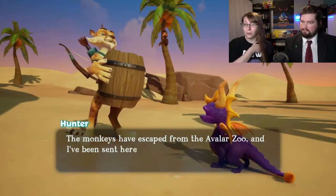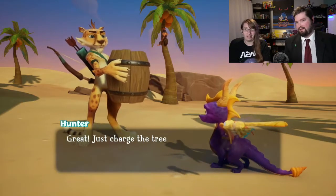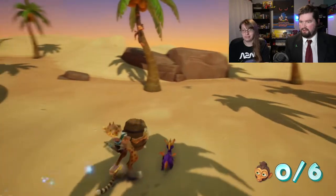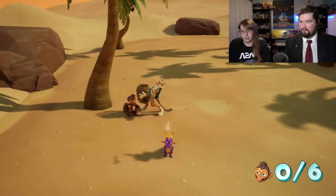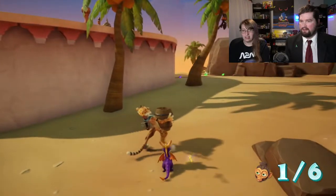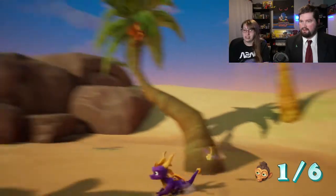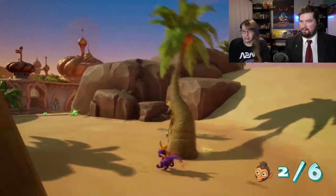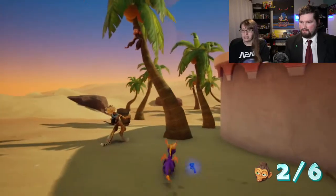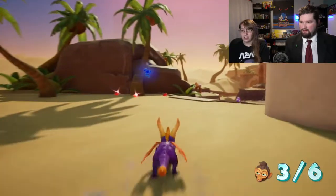The monkeys have escaped from the Avalar Zoo! But they keep throwing coconuts. He can't shoot the coconuts apparently. Just charge the tree before I get hit — I'll be able to catch the monkeys as they fall. We're catching monkeys in a barrel. Barrel of monkeys! He's supposed to... we have to do it until he's there. The timing on these things is so annoying. We have no patience here. I could go grab other stuff while I'm waiting for him to slowly go in the direction he's trying to go.